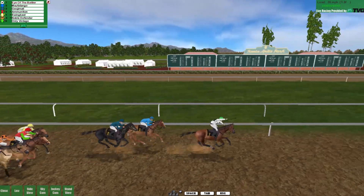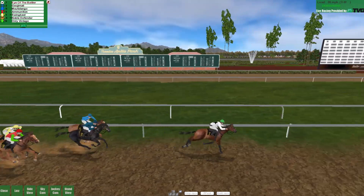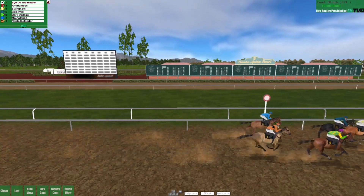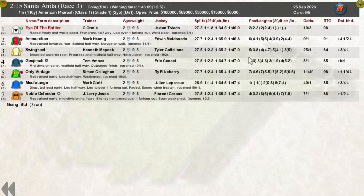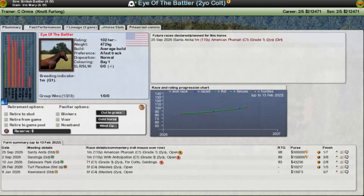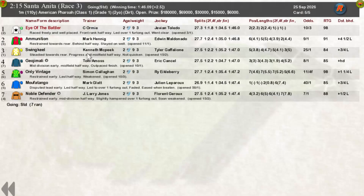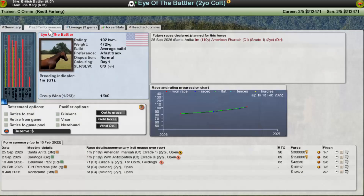With a Tango in the mix we drop back into the midfield alongside George Amali and Noble Defender, with Only Vintage at the rear. Final three furlongs on the bend, starting to make a move. Final one and a half on the home straight — George Amali coming with us but we've got clear air, a step ahead inside the final furlong. Eye of the Battler absolutely dominating this field — big win! Four and a half lengths. Rating goes from 98 up to 102, so probably not the best of fields.